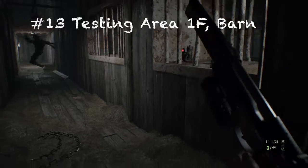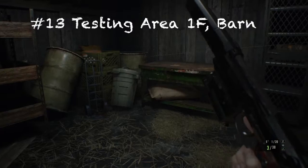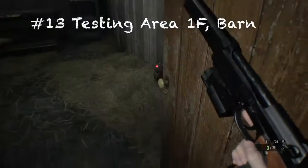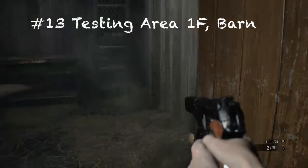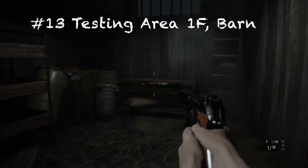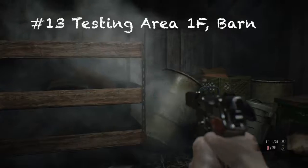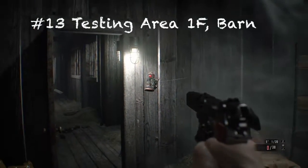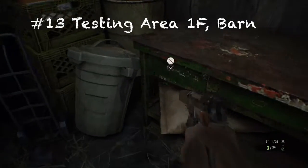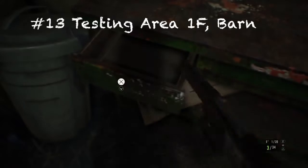For number thirteen, this part you've got to be really careful — there are bombs in the barn. There should be a coin but be careful: if you hit one bomb they all blow up together and you instantly die. Shoot them in whatever order you want, or try to dodge all of them. The coin should be inside the little room in that little drawer.